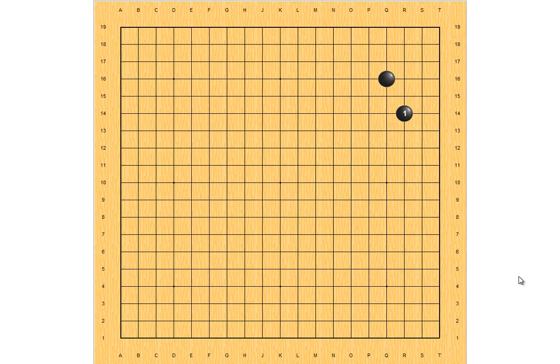Let's look at this scenario again. Black has a star point enclosure in the corner, and white low approaches from 2-4. Last time, we talked about black pressing, white extends, and they proceed like this.